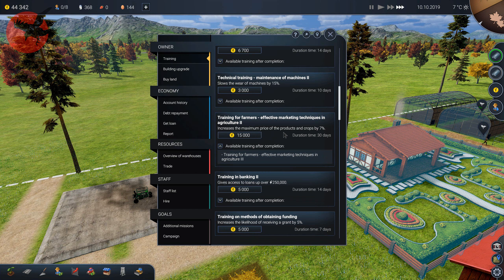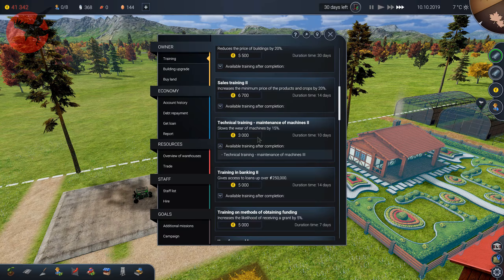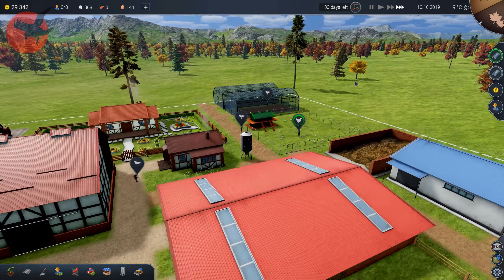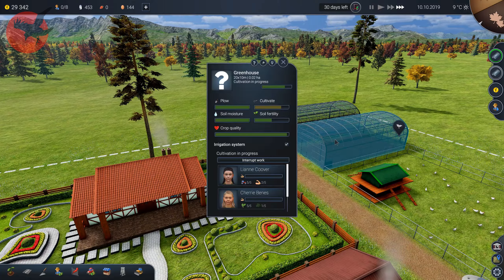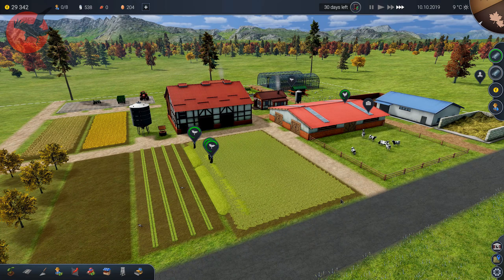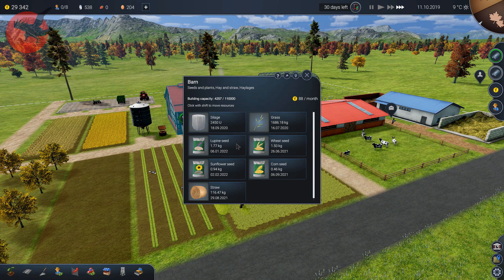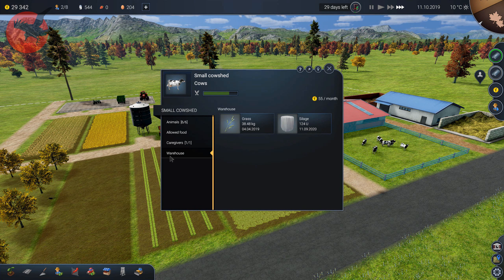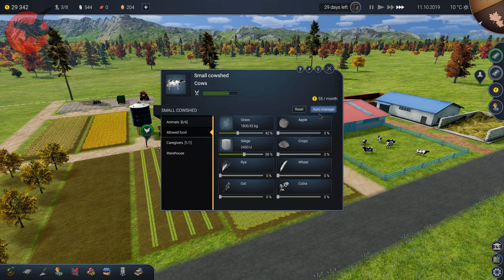Maximum price of the products and crops — yes, that's a good idea. More money for me, I can live with that. The grass situation is good, silage still has a lot. Got some straw too so that's good. The cows don't need straw — auto manage — well fair enough, we're not gonna force it on them.